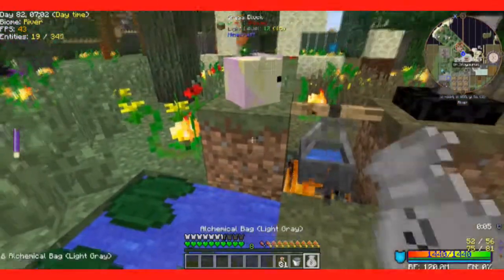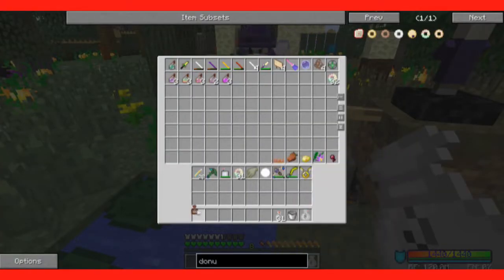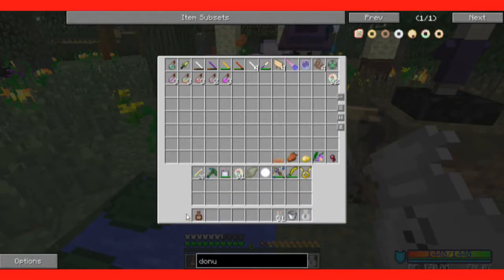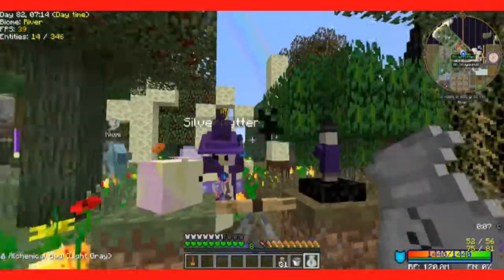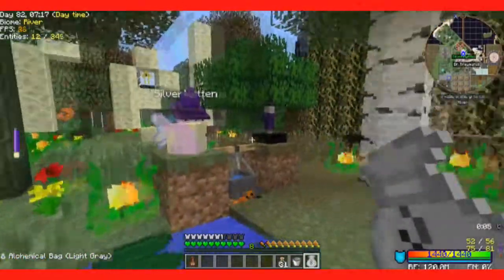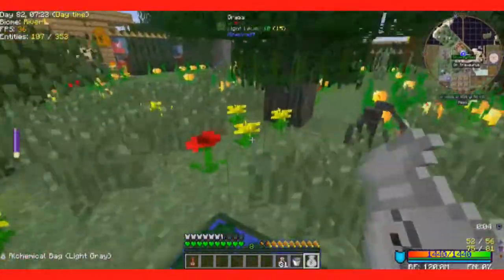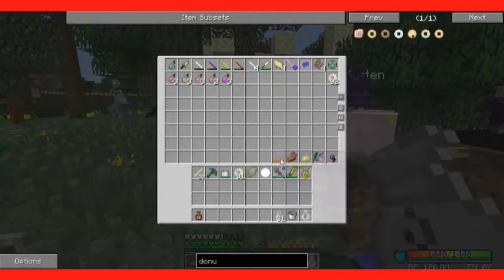We have one last brew to make. This one requires mellifluous hunger — you need to go to the spirit world and kill a nightmare. People who go to the spirit world and encounter a nightmare will be convinced it's impossible to kill one, but you're going to want to in order to get mellifluous hunger.